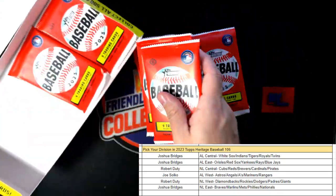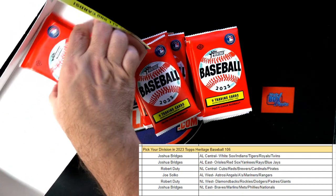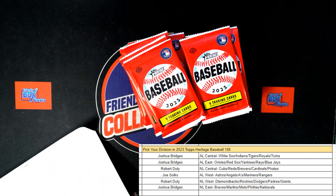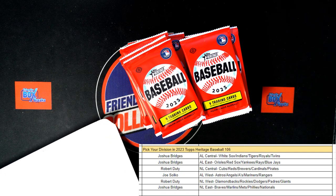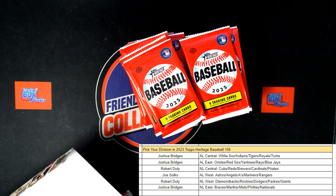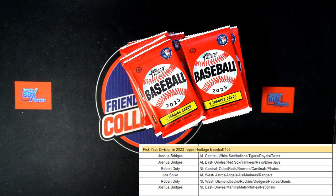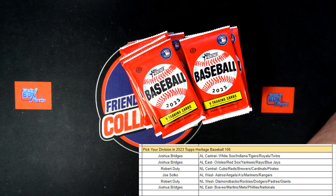Let's see what we can pop out of Heritage Baseball. So 107 is listed. Looks like Joe, you're in for 107. And you are in for - I'm going to go out on a limb - American League West.